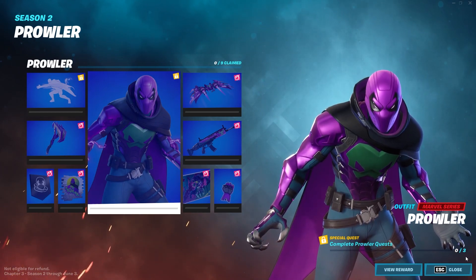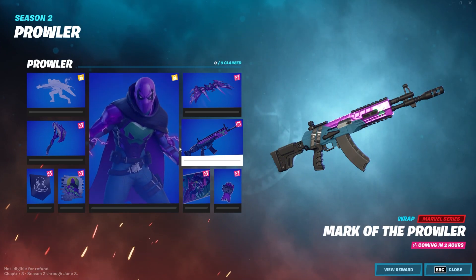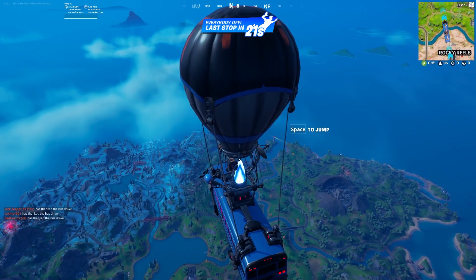For the skin you have to complete three of these seven different quests. Out of these seven you have to complete three to get the outfit, and to get the built-in emote you have to complete all seven of these, which I'll be going over how to complete now.